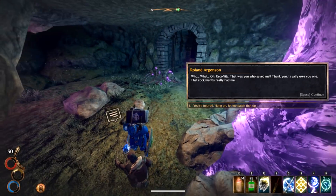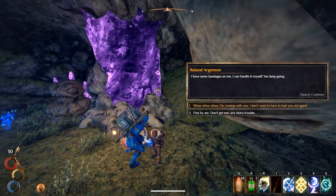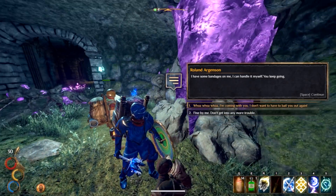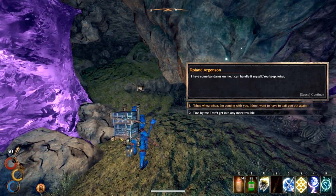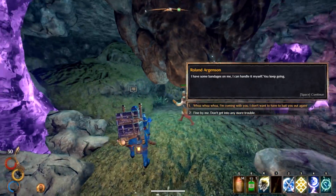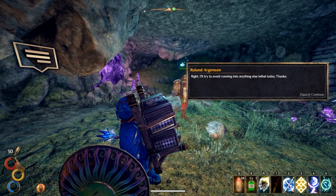So hey Roland — yep, he's alive. 'Oh what — who saved me? Thank you. A rock mantis really had me.' He's injured. 'I have some bandages, I can handle it myself, you keep going.' 'Fine by me — don't get into any more trouble.' 'Whoa, I'm coming with you — I don't want to have to bail you out again.' Let's go with them. Which dialogue option? 'Don't get into any more trouble' sounds more positive — okay.